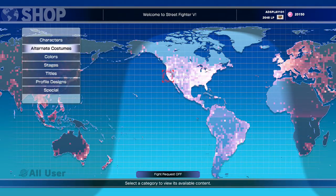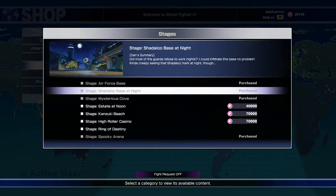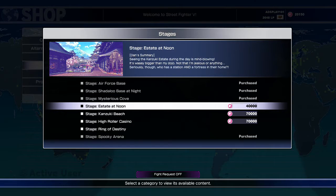If you go to the shop, they actually have some new stages that they have uploaded into the game that you can purchase. For example, they have the Shadow Base at Night and the Mysterious Cove, which is another new stage that a lot of people don't know how to access.